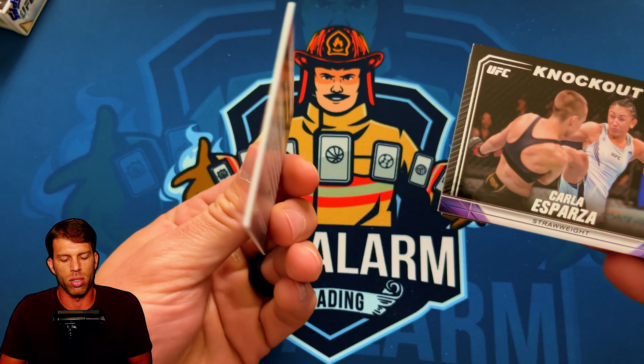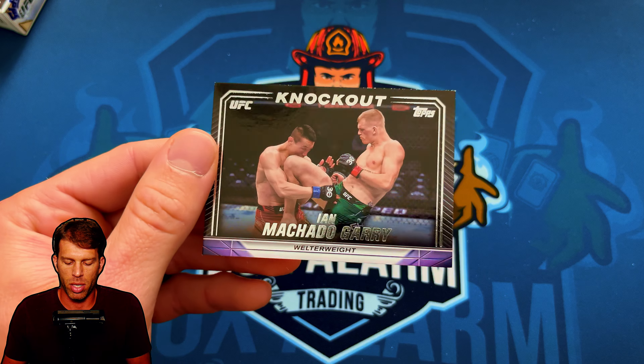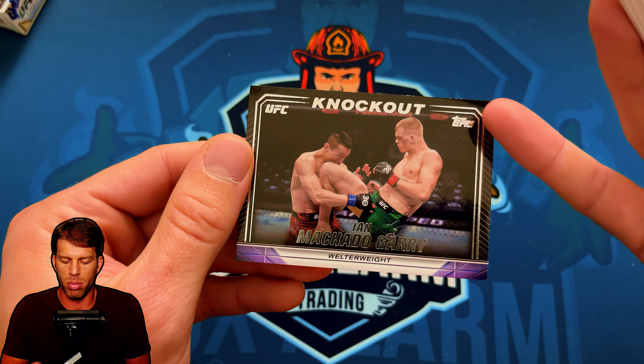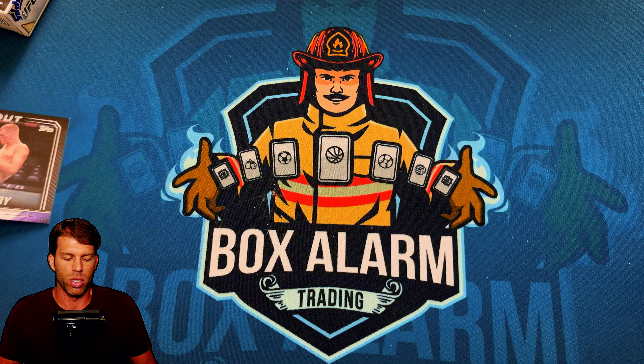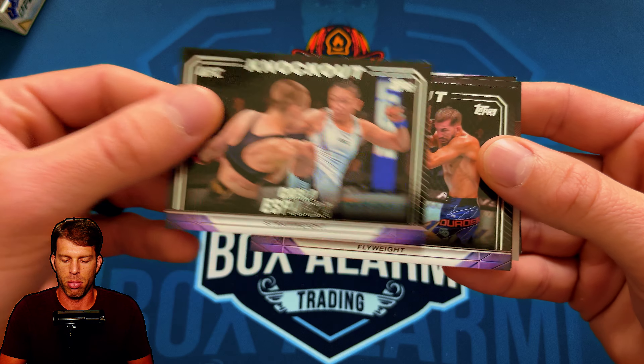These are 55-point cards — nice thick stock. Nice little action shot of Gary. As you can see, the parallels are where all the silver is. On the base, that's where you can tell the different parallels. Carla Esparza on the Knockout base, and we got a rookie — Jake Hadley.